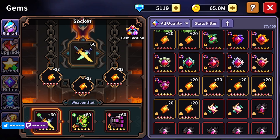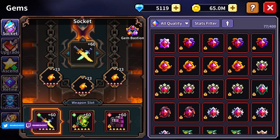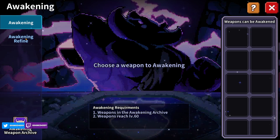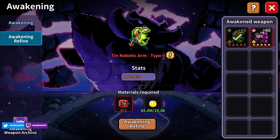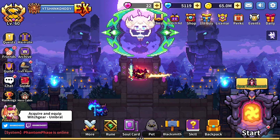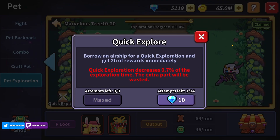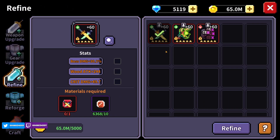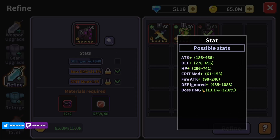Slow but steady progress — the gem bastion reward will be very good once we get there but it's a long grind. I could use an awakening on this, and the weapon could be used too. Looking at refine — I'd love to get defense ignored up. The problem is we're not using fire attack, so we're kind of pigeonholed to crit mod, defense ignored, and boss damage.